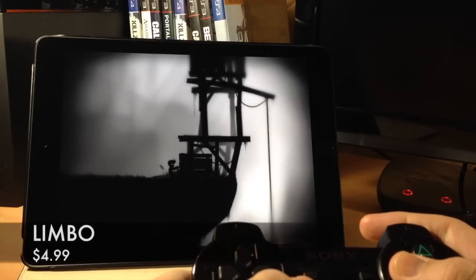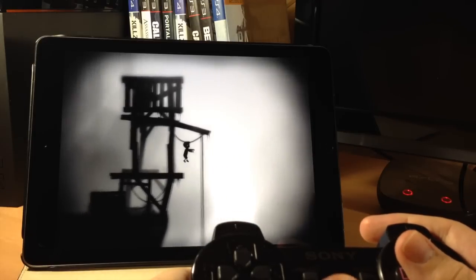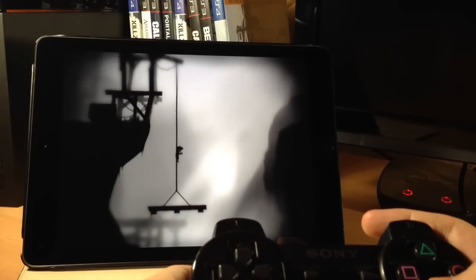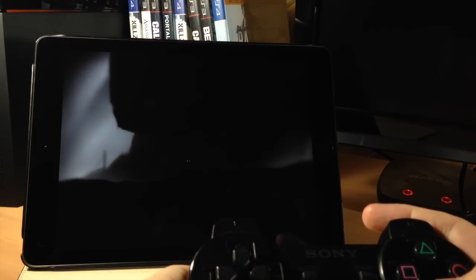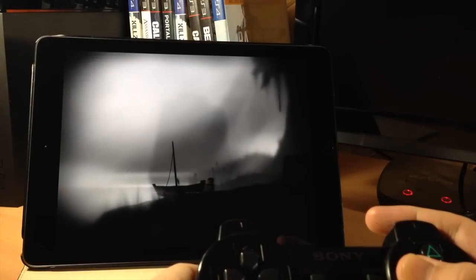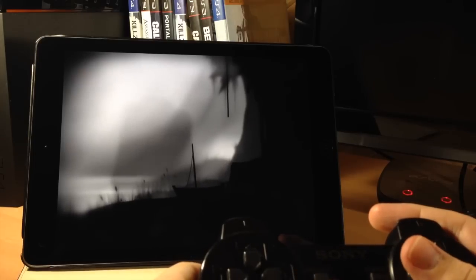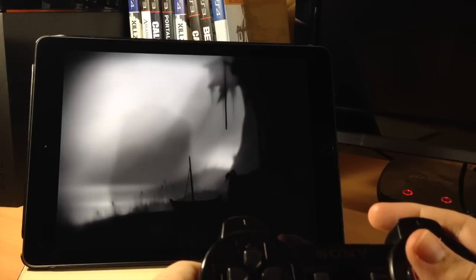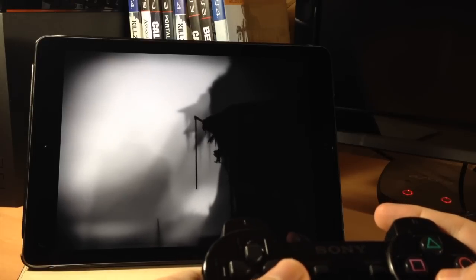Here we have Limbo. This is a different game — I hadn't played it before and decided to give it a shot since it supports controllers, and I have to say it's really awesome. It's definitely a different tone from all the other games on this list. There's no storyline introduction — you basically just start in a dark area and you're trying to continue going to the right while figuring out puzzles. The whole feel and tone of the game is really cool. It's not action-packed — it's more about puzzles. I definitely recommend checking out Limbo; it's totally worth the five bucks.